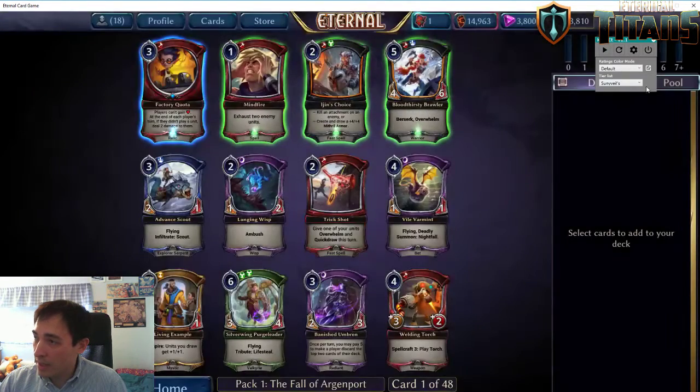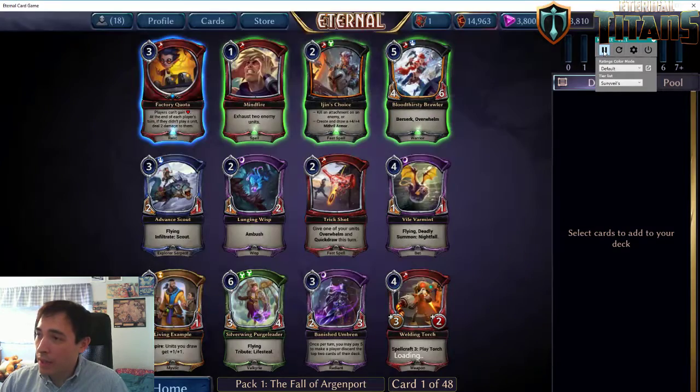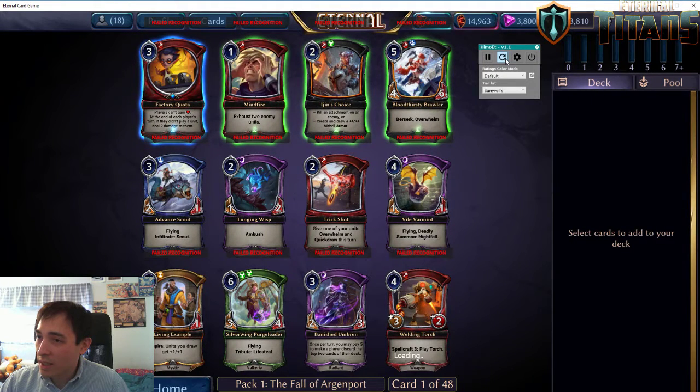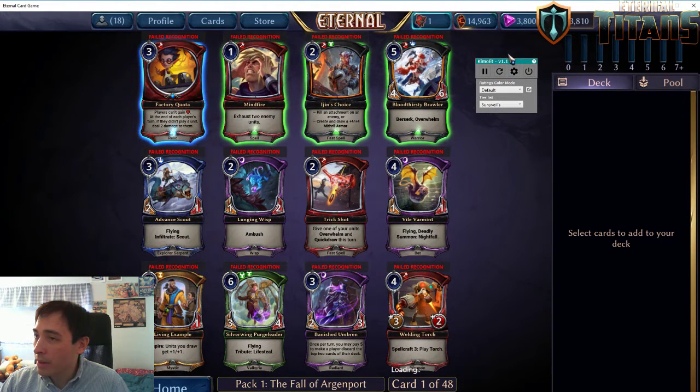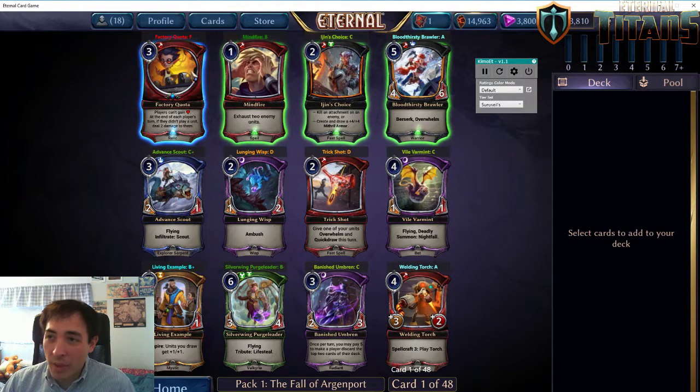This is still in early release, so potentially it could get to the point where the tool works on all sorts of settings. Those are the settings you have to use for now. So you press the play button — it took a second to load up, but now we have the ratings, and it shows you, based on my ratings, how I feel about each of these cards.